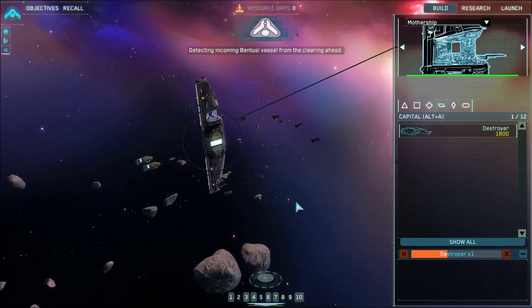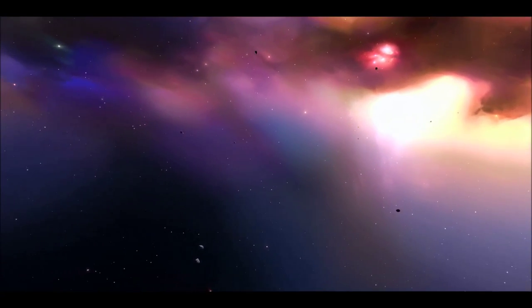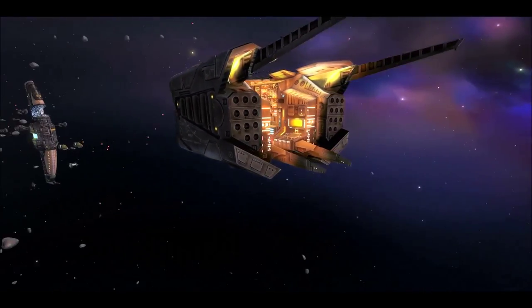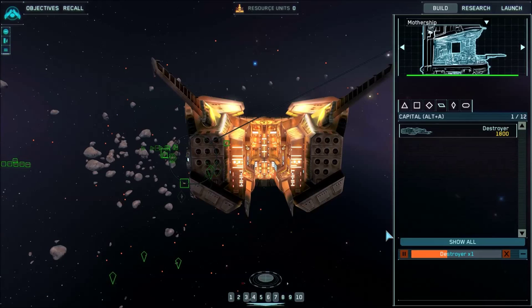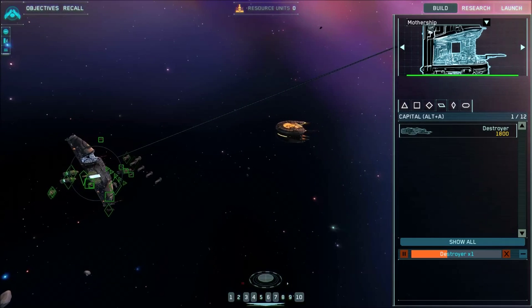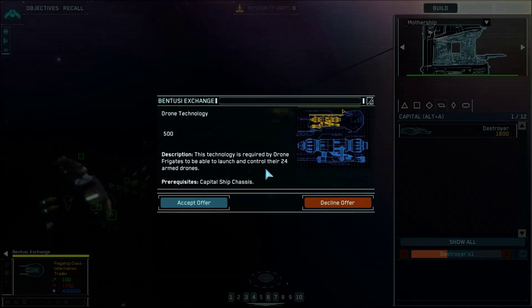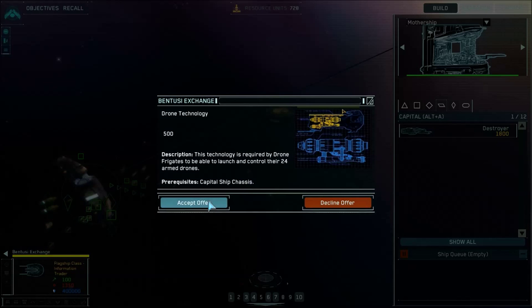Detecting incoming Bentuzi vessel from the clearing ahead. The Bentuzi are visiting us again. Okay, what do you want to trade? Drone technology — this technology is required by drone frigates to be able to launch and control their 24 armed drones. I'd like to accept the offer, but we're out of money. However, if we stall this production here, we got it.